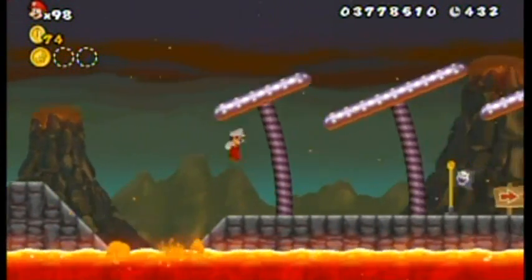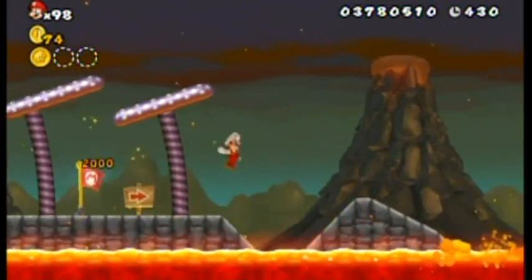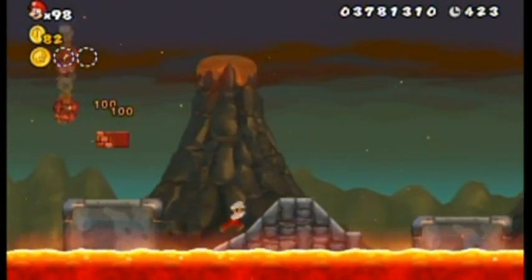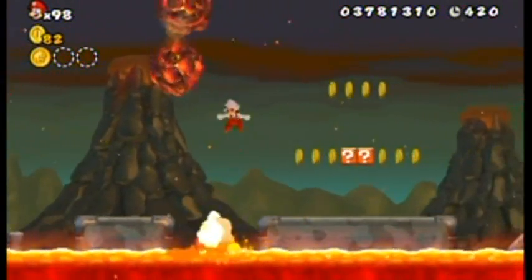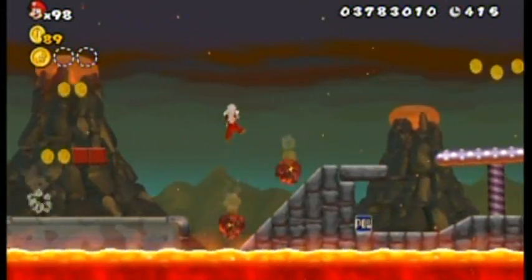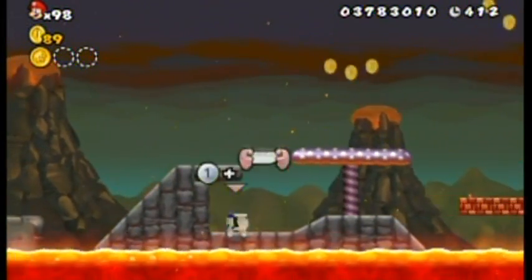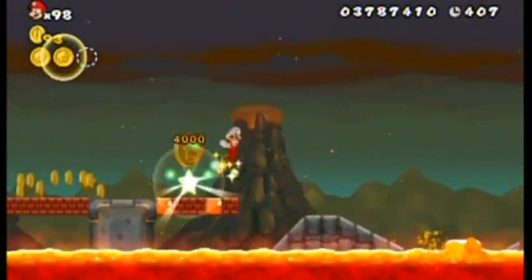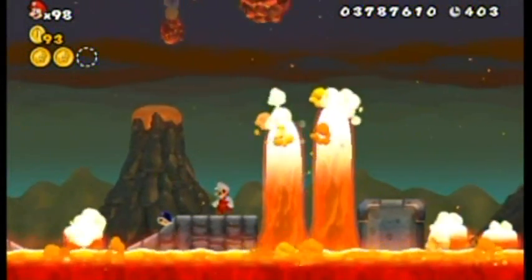Those lava spires there do get in your way — that's part of the level to put a little more pressure on you. But as long as you keep moving forward, you'll always be far enough away from the death cloud that you'll have time to wait. There's a pell block here — grab the pell block, plop it here, and you'll get coin number two. Just keep moving forward.